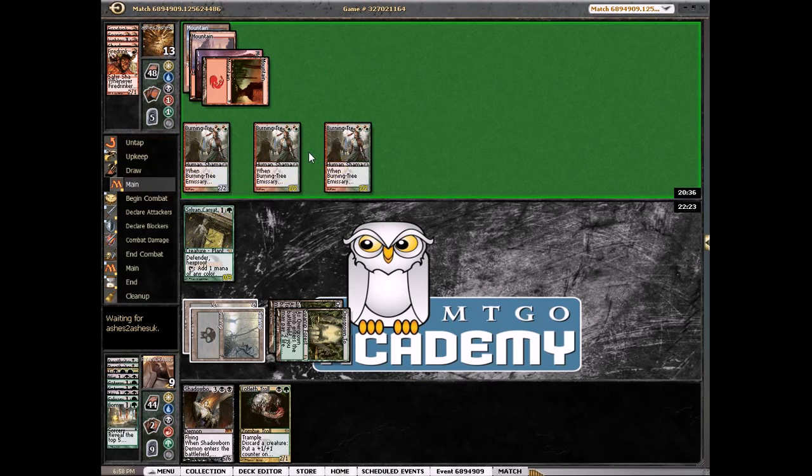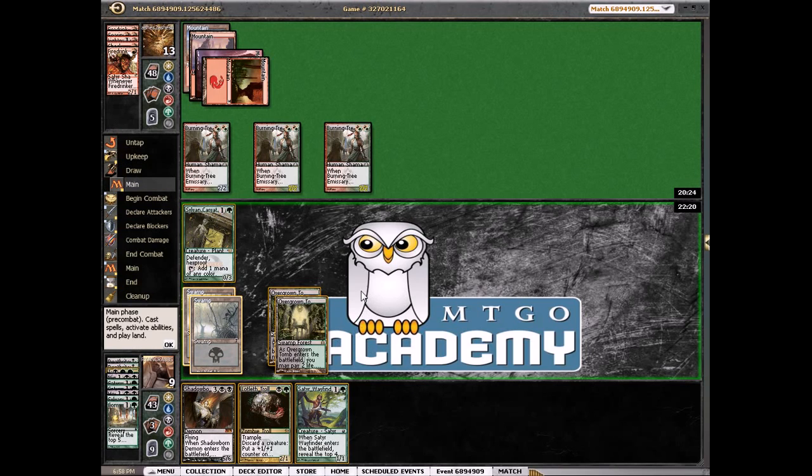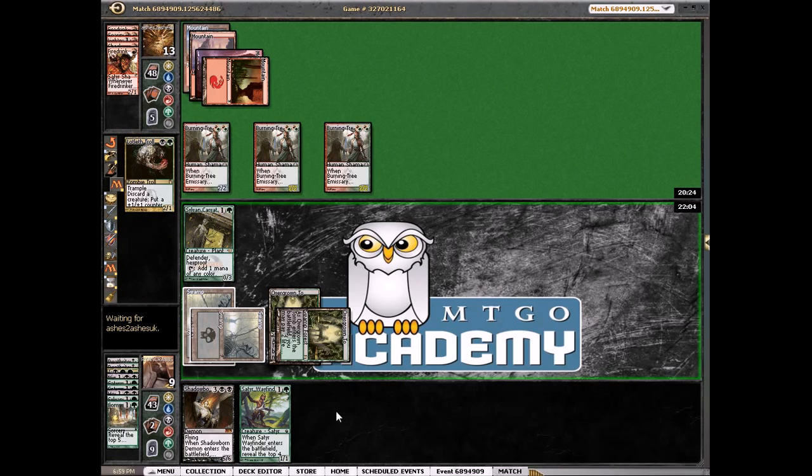It surprises me he didn't play that last turn — he could have played it first main phase and pumped his Firedrinker for 1 and then attacked. We drew a Wayfinder. So if we play the demon we kill one, block one, go to 7. We could also just play both of these guys and say go. This one we can regenerate and we can just block. I think that's fine — it gives a burn spell that's a little bit worse.